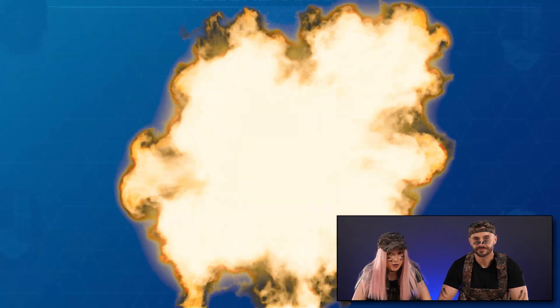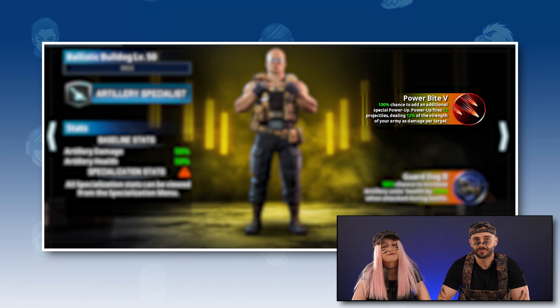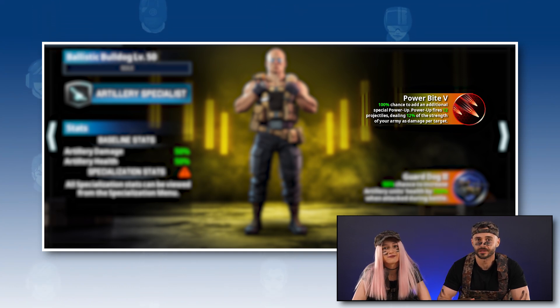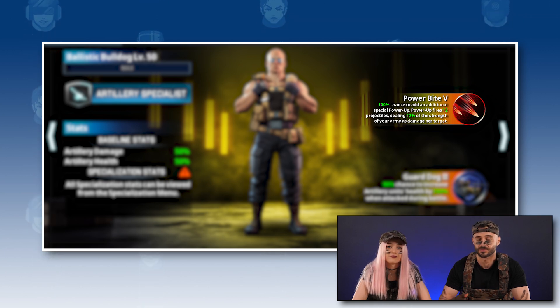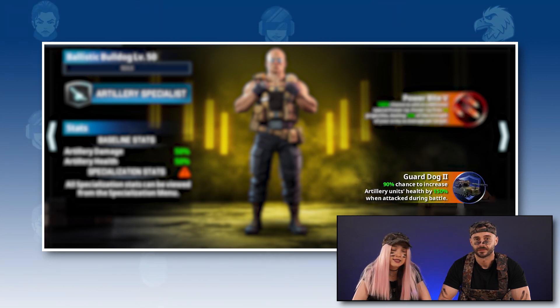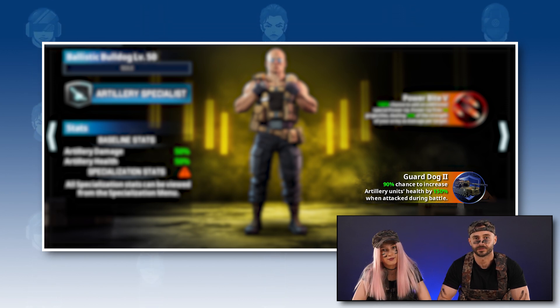Indeed. As you don't want to feel the bite of the Ballistic Bulldog. The Power Bite skill of this Artillery Lieutenant gives a chance that his auto-attacks will throw a power-up, dealing massive percentage-based or flat damage. His second skill, the Guard Dog, is all about protecting his team. When attacked, there's a chance that the Ballistic Bulldog will increase the health of his artillery units.